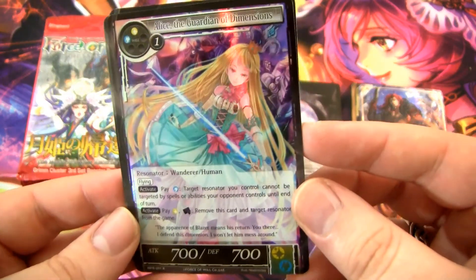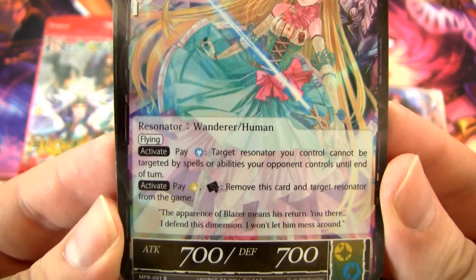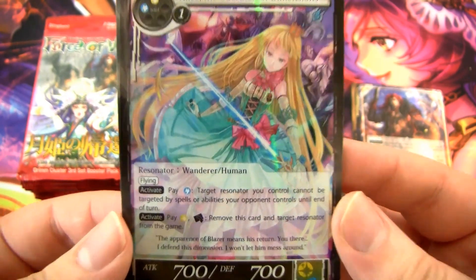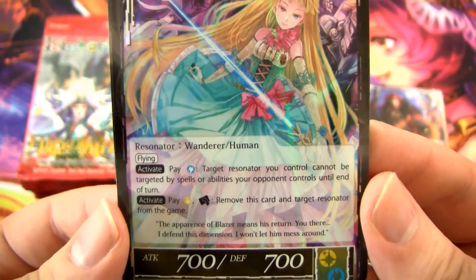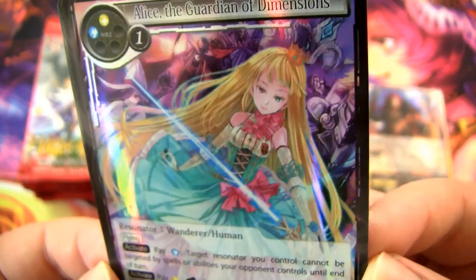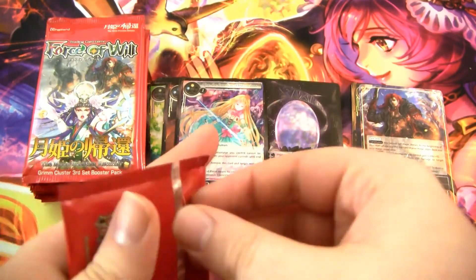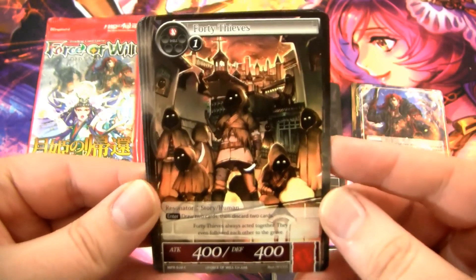And then we have Alice, the Guardian of Dimensions. Pretty good card too — she's a 700/700 with Flying, Wanderer Human. Another Wanderer tag might be relevant these days with the new Wanderer synergy from Adalbert or whatever. You can pay one: target Resonator you control can't be targeted by spells or abilities your opponent controls until end of turn. You can pay one and rest her to remove this card and target Resonator from the game. It's one of the very first Alice cards, and I think it's a pretty good card.